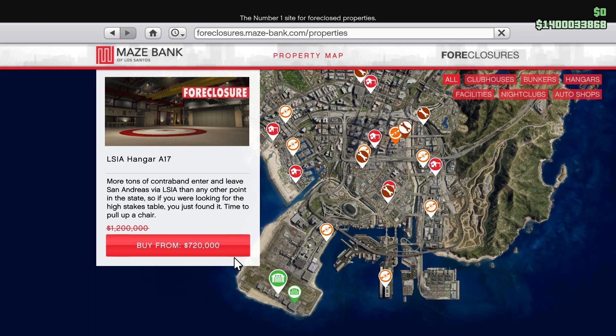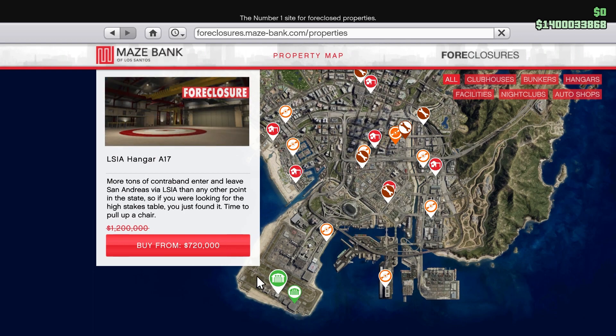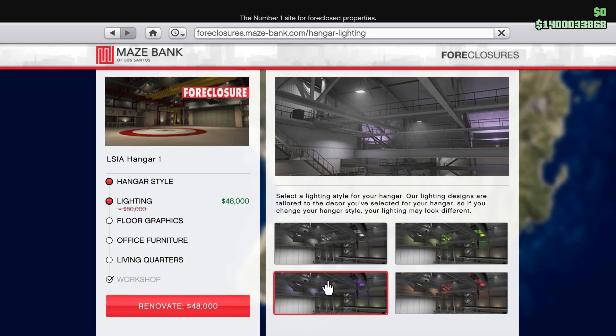Once you make that money, one of the places you could spend it is on the hangars — they're currently 40% off. And then if you go into the renovations, everything is also on discount.